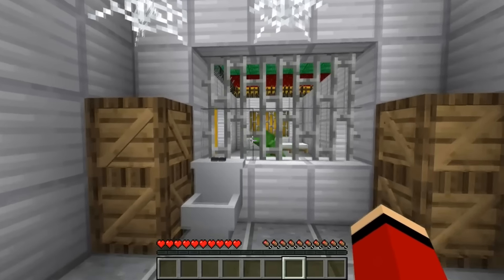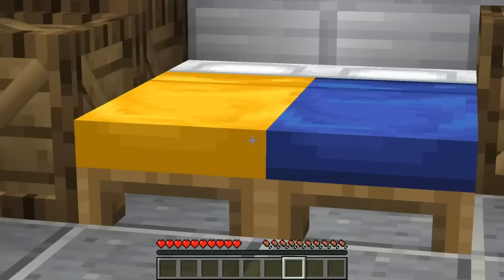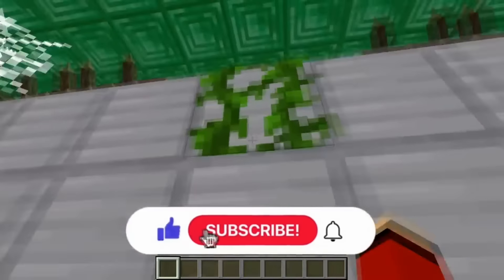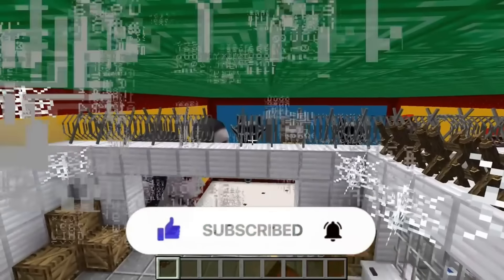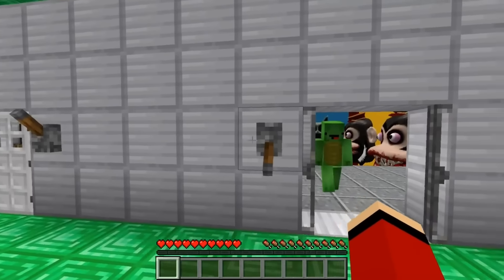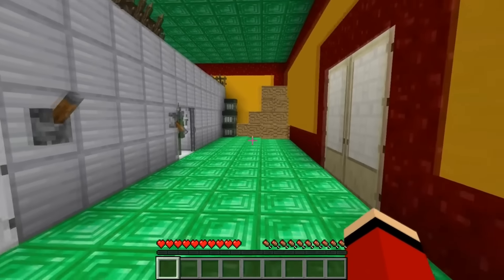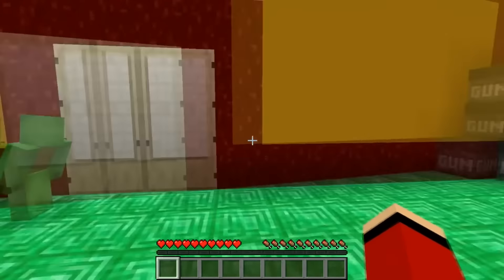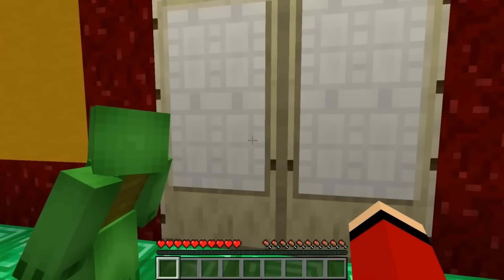Wait, I have an idea - see this bed here? What if we put it over here - now yeah! I'm up! Now that we've made it out of our cells, we need to break out of this prison before we're executed. Let's go - I don't wanna die! Ready? Open - let's do this!